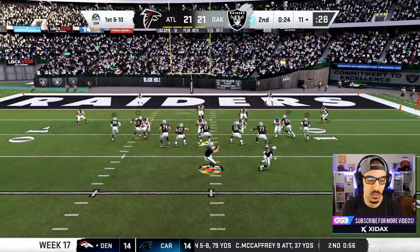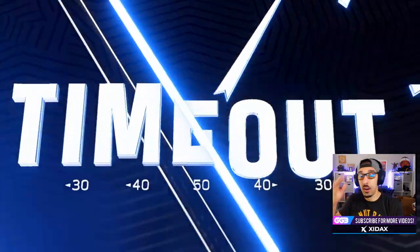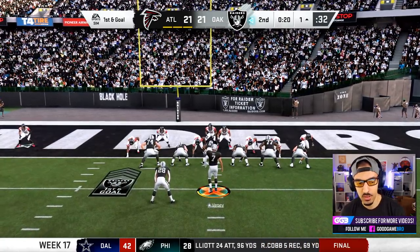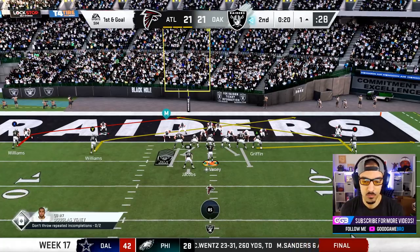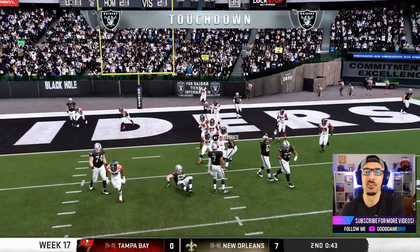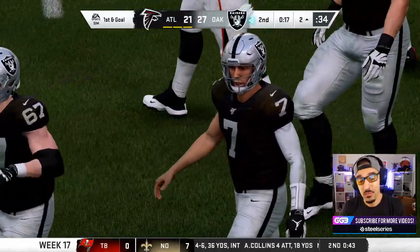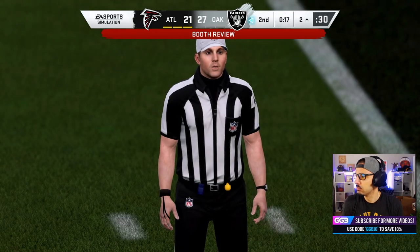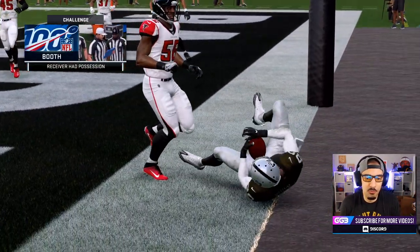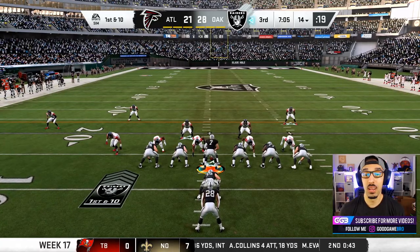We got him wide open — let's go! He's down at the one. We use our timeout here. As much as I want to run a QB sneak, if we don't get it we have no timeouts. We do have 20 seconds left, but I believe we can get this. Wide open — boom, what a dot, what a catch! We're on the board again — four first half passing touchdowns! Play booth review. Both feet were down — look at it again, both feet are down. We're fine. Put it on the board.